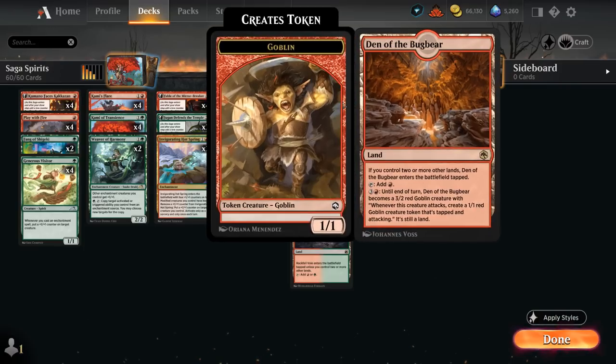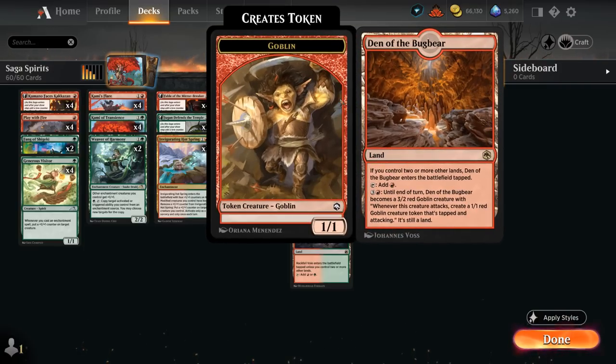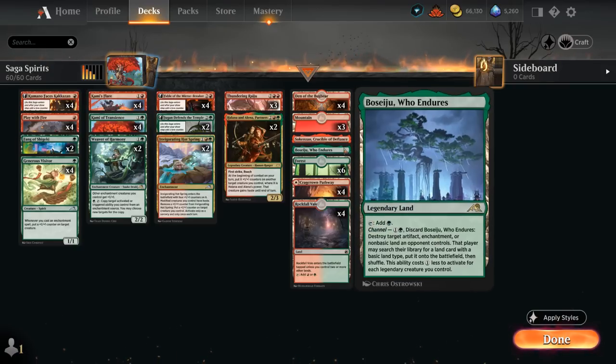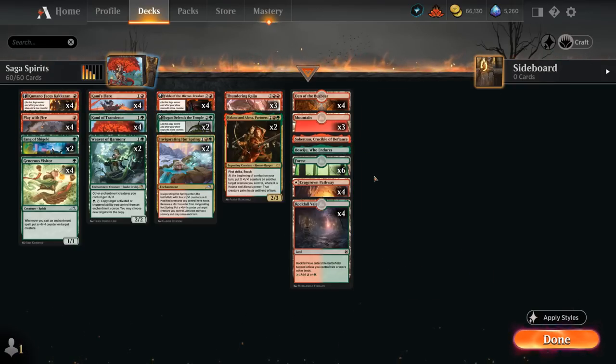As mentioned, the mana base for now is still running Den of the Bugbear as a great creature land — hopefully it will be replaced with other creature lands in the future. The channel lands can also come in handy, making 1-1 tokens or blowing up artifacts or enchantments. So yeah, that's our deck, now let's jump into some games and see how the deck does.